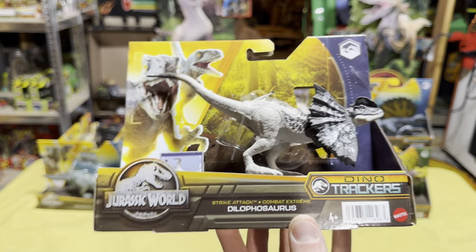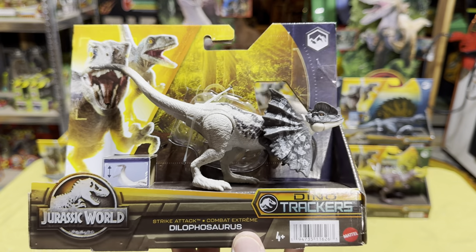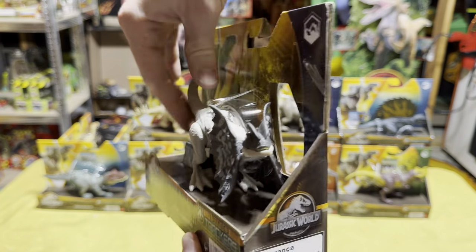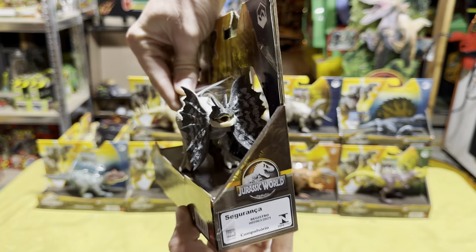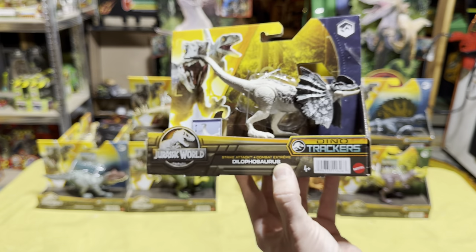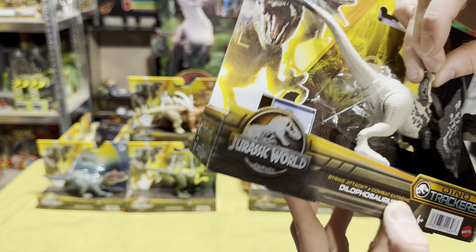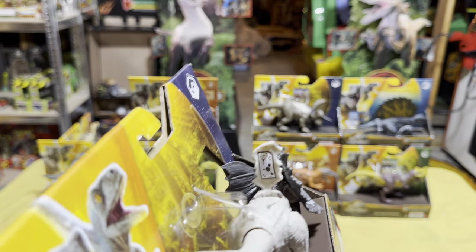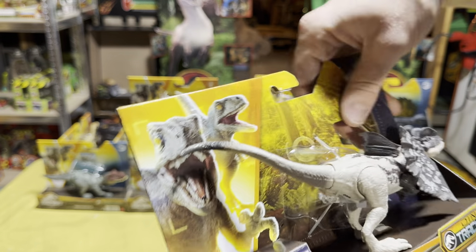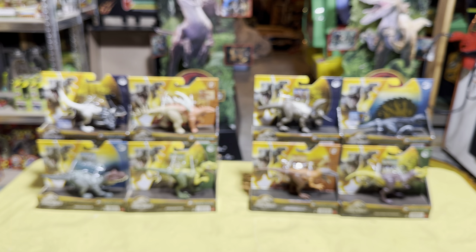The last one from Wave 2 of the Strike Attack dinosaurs is the Dilophosaurus — a repaint of sculpts we've gotten before, but it still looks really cool. I love the action feature where the frills pop out — just like the Dilophosaurus spitting venom at you. The scan code on this one you've got to lift up to reveal it, but there it is.